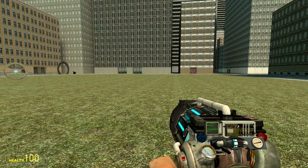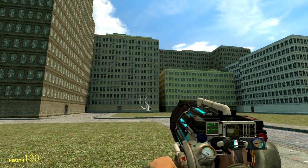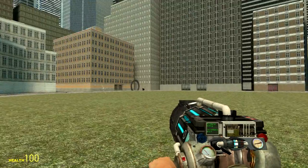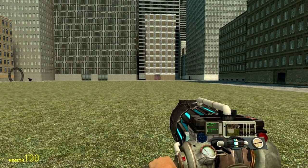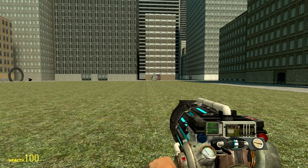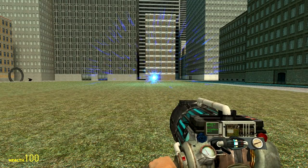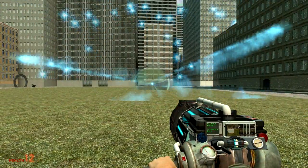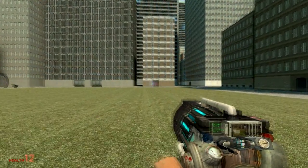And then if I click again, it pulls them in. Now, dangerous thing here: if you put two portals in the exact same place, the energies will become unstable, and this happens. And if you're too close to that, you will die.